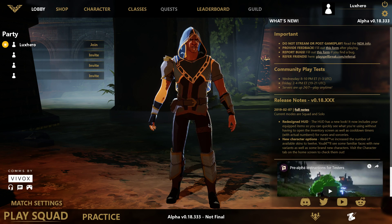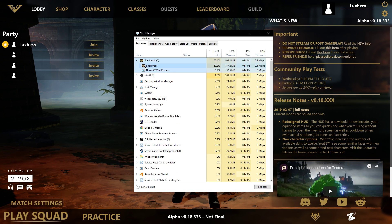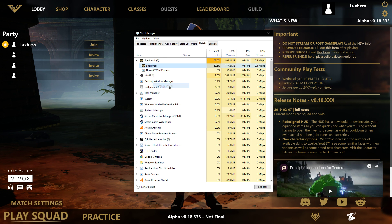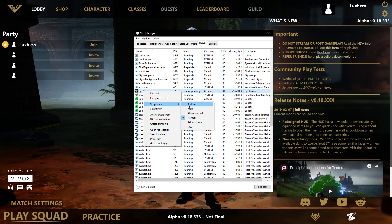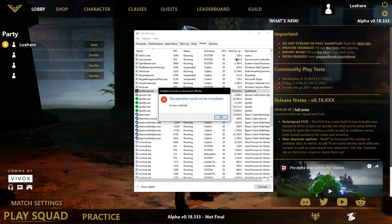When this is done, leave the game open and open up your Task Manager. Here on the Processes tab, open up Spellbreak. Right-click the process and select to go to Details. Right-click the highlighted Spellbreak executable app and select to change the priority to High. Also, when selecting to set Affinity, make sure that all of the CPU cores are checked.